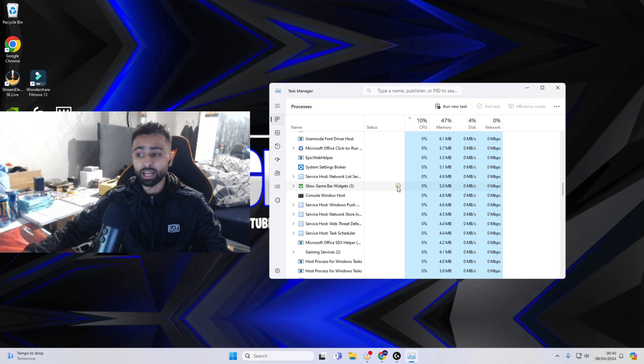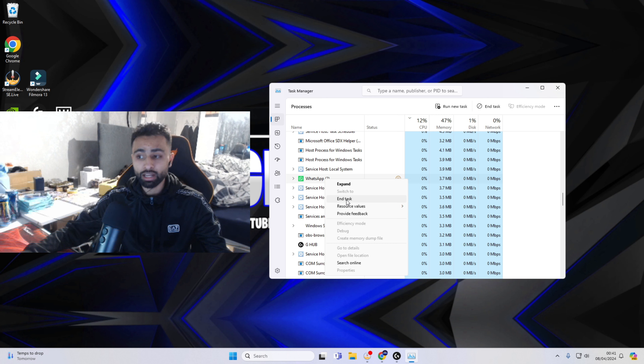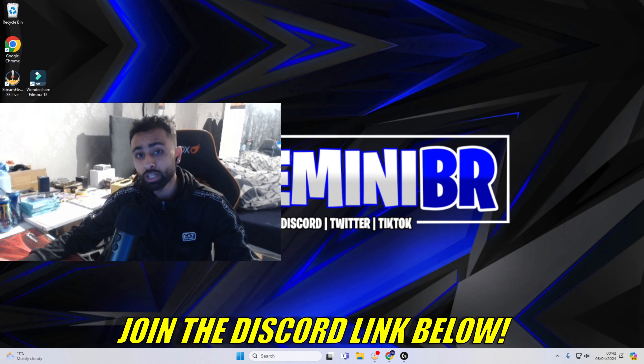As I showed you before, I turned off the Xbox Game Bar, but I've still got Xbox Game Bar Widgets running in the background. Clicking the icon tells me it's actually stopping other processes from working to increase performance — but that means it's having an impact on my Fortnite game, potentially reducing settings and causing lag within Fortnite just to make the overall PC run better. I'm going to right-click and End Task to stop it. I've also got WhatsApp running in the background doing the same thing, so I'll End Task on that too.